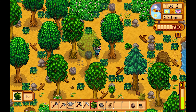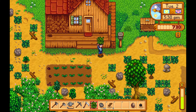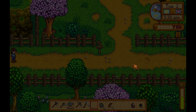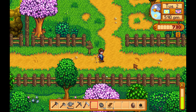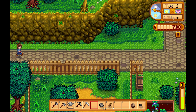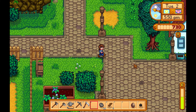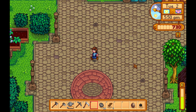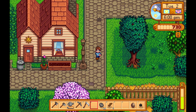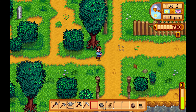Change of plan — we're going to go down to the ocean to meet Willy and get a fishing pole. Something that I am very, very not skilled at in this game is fishing. It's easy for some people — I am not one of those people. It is not easy for me, it is not fun for me. I just get frustrated and end up with nothing. But I will certainly try.